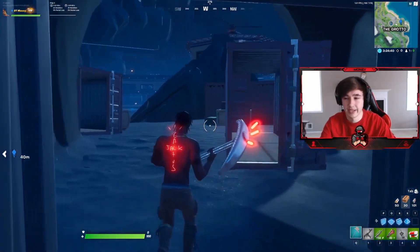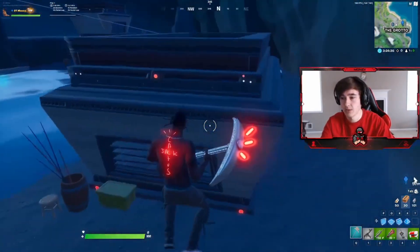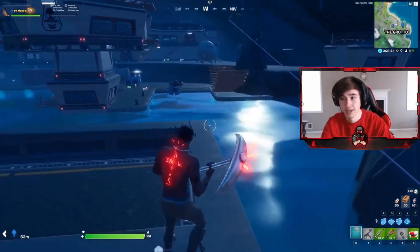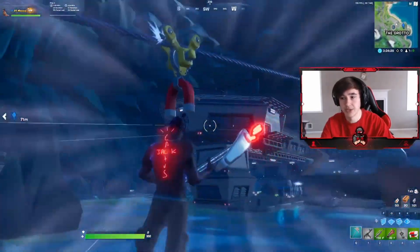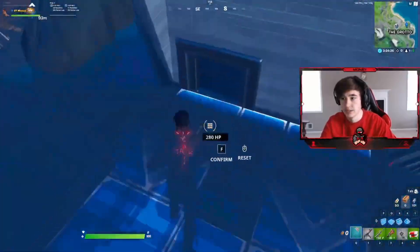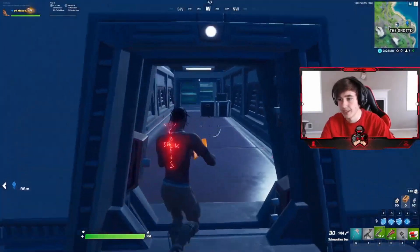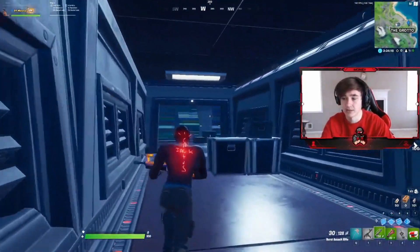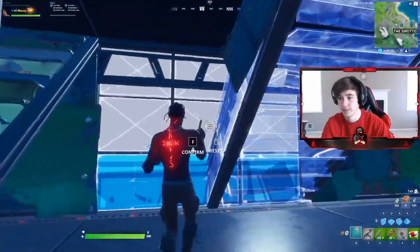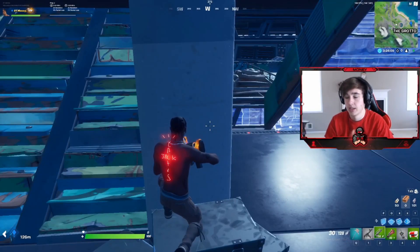This last loop path is very passive - you can't really get control of Brutus at all from back here. But that's not a huge deal because you can play your corner peeks if you get inside the helipad. You can always get in, start playing your corner peeks, move up, hop on these boxes, and play that right corner peek down middle. That's basically all the loop paths and how to play the Grotto.